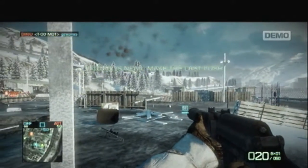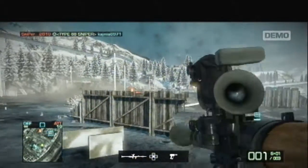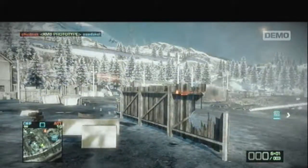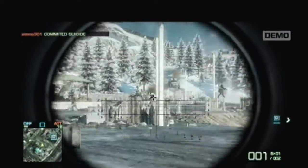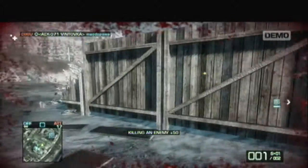This is the engineer class. You carry a small assault rifle with an RPG as a secondary. There's a tank within the compound and I miss pretty badly, but I manage to pick up two kills as they come out of the tank. The weapons in this game are pretty powerful.